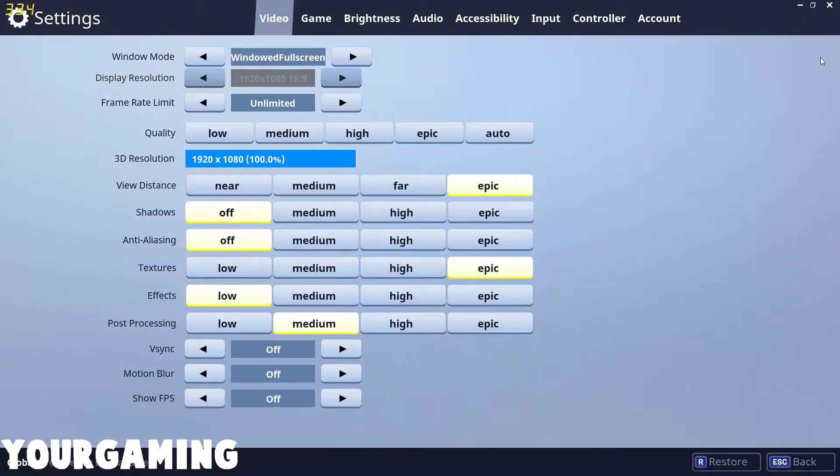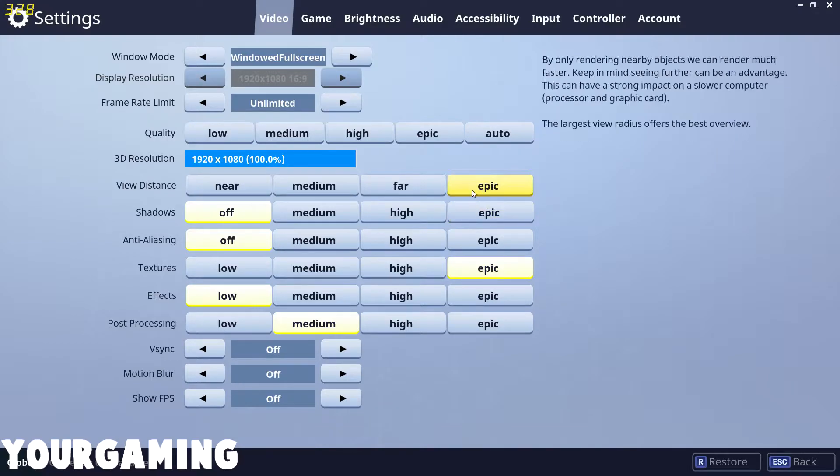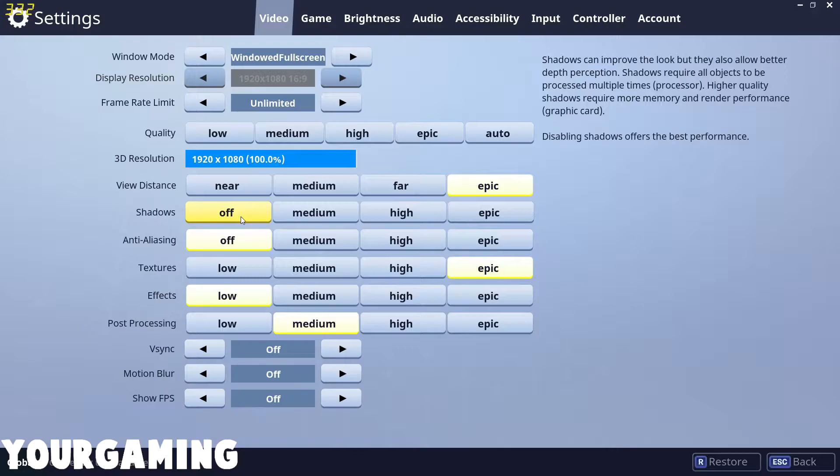Let's first talk about the video settings. View distance should be epic so you can see as far as possible. If you can't get epic, just take as good as possible. The next one — shadows — should be off, because shadows can affect how you see and you can misidentify something. You might think there's a player and start shooting, when the actual player was standing right behind you.